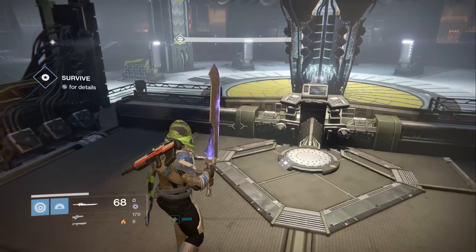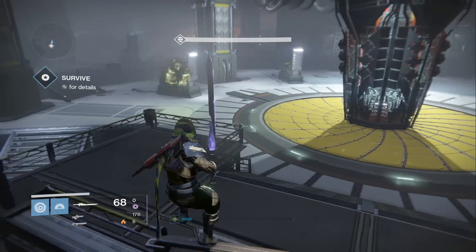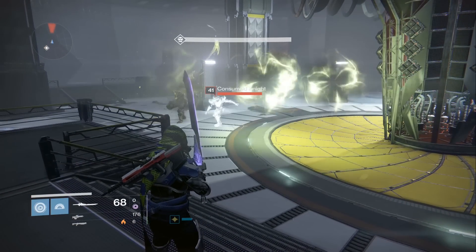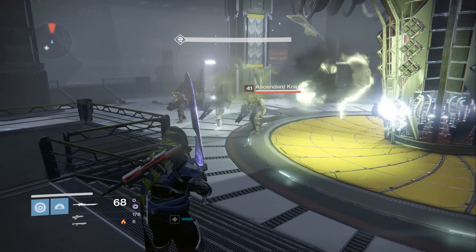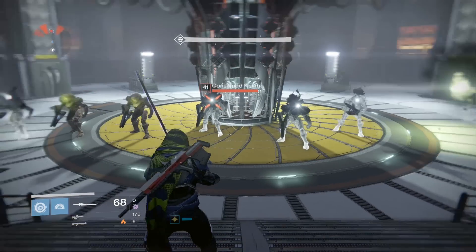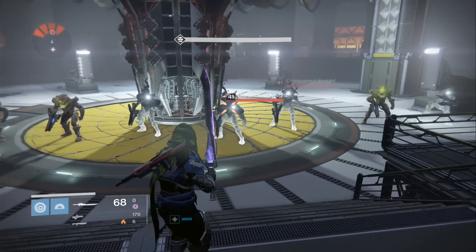Once you've got that out of the way, you will unlock a new mission called The First Firewall. It'll ask you to go to Rasputin's bunker, and there will be these knights that spawn in a weird sequence. This has to do with what comes afterwards, but I will show you the code you need for it without actually having to think about it.